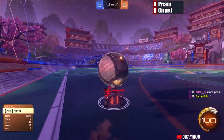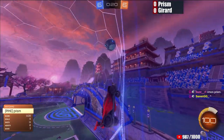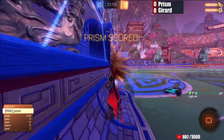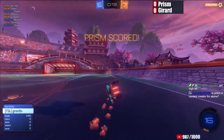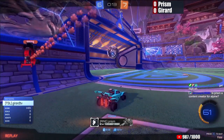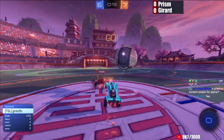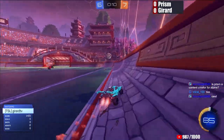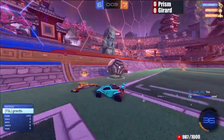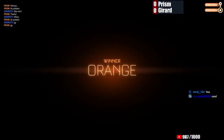Gerard trying to hold on to this one-goal lead. He is going to lose possession at midfield. Prism giving a lot of space. Gerard shadowing at the perfect distance, convincing Prism that he had an opportunity to flick it over him. A nice high flick above and a second touch for a sixth. A great last-second adjustment — flick for height to get it over the challenging Gerard. Gerard tried his best to pre-jump and get high, but it didn't matter. Prism had sent it to the moon. 30 seconds left — we have a good matchup indeed. Prism takes a 7-6 win in Game 1.